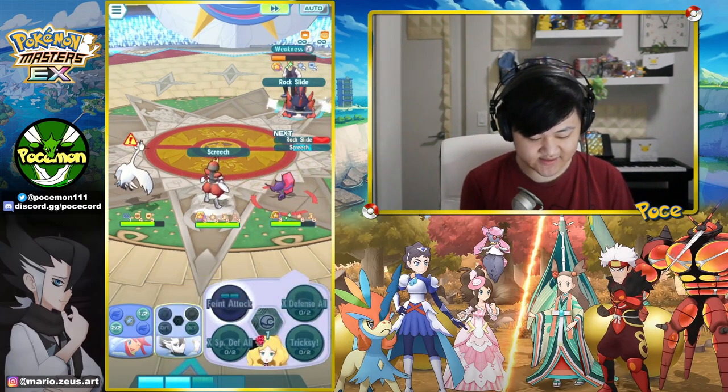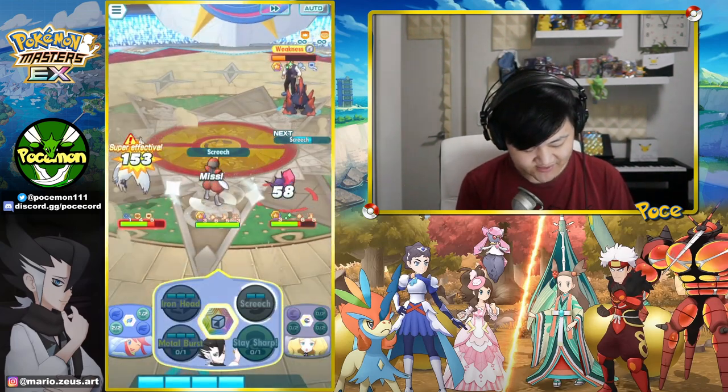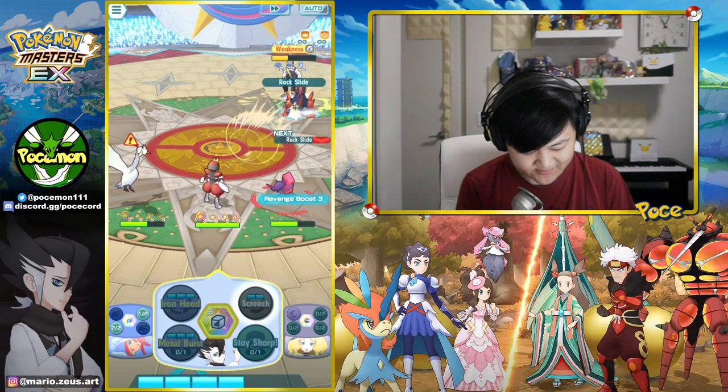Actually, let's get a minus six defense in here before we finish it off, so we get the full nuke in here. How many Sync buffs? Three Sync buffs. Screech nuke.